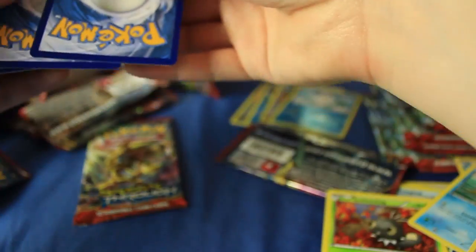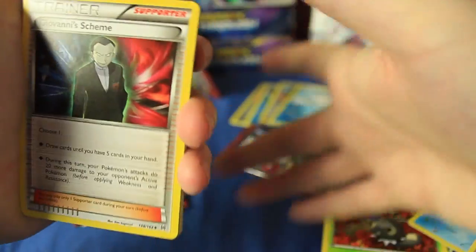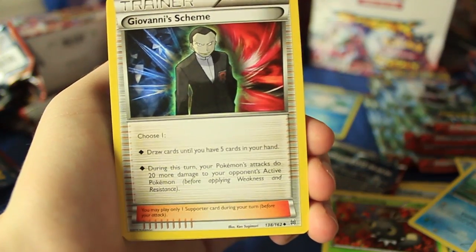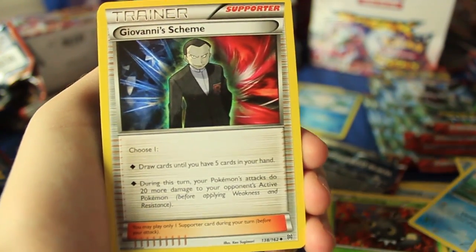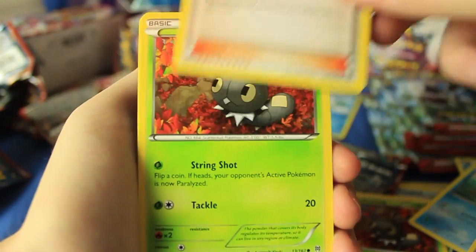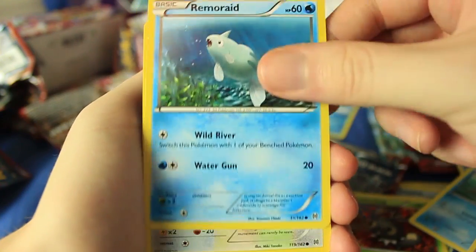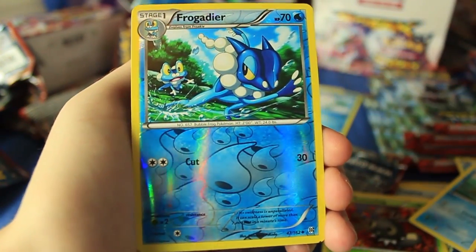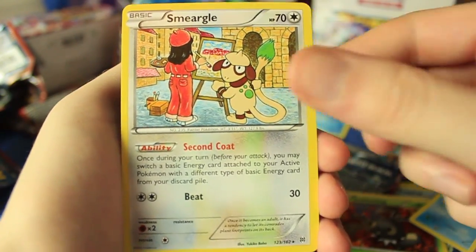Code card — two packs left. Can we get a fourth big pull? I don't know why I'm saying gosh dang so much this video. This card says choose one: draw so you have five cards in your hand, or the other effect — so you actually get to choose. That might be new for the Pokémon TCG. We have Ursaring, a Fisherman, Scatterbug, Teddiursa, Remoraid, Hoothoot, Pikachu, and a Frogadier reverse holographic. No Break in this pack — that's all right. And another Smeargle — cool.